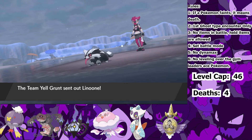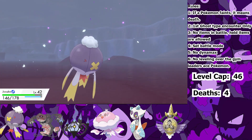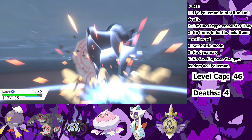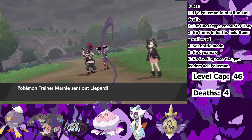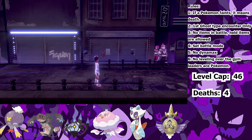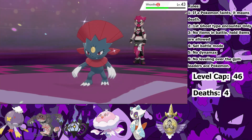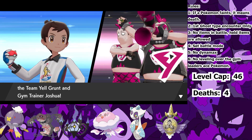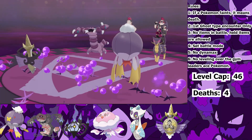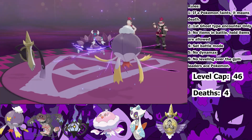First up is this Team Yell grunt. She sends in Linoone, I send in Drifblim. I use Will-O-Wisp but I missed. She uses Night Slash, but I can take the hit. I begin Strength Sapping until its attack is lowered a lot, then I switch into Runerigus — Iron Defense up and Body Press her two Pokemon. Next up is Marnie. She sends out a Liepard, and I send out Runerigus. I set up six Iron Defenses and Body Press her entire team for the win. Now here come the Spikemuth Trainers. I taught Saber Sacred Sword and slashed my way through the 1st, 2nd, and 3rd Trainer. And before the Gym Leader there was one double battle. I send in Saber and Josuke together against the Drapion and Liepard. I Strength Sap the Liepard so Aegislash could take the Assurance better, then use Sacred Sword on the Liepard. Drapion is left but it's nothing threatening, so we just bully our way through.